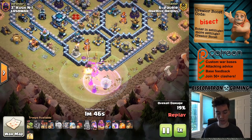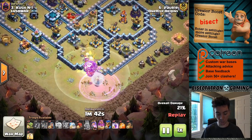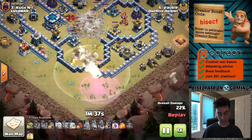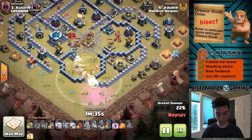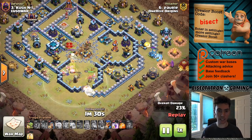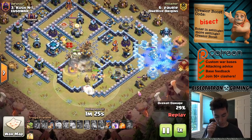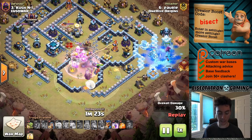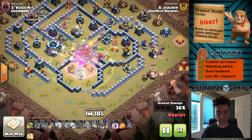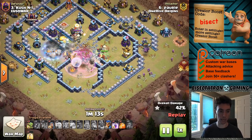Basically, a little Warden Walk to start — never hurts to do that on this type of attack — then entering in with four Super Witches, five healers, switching on to them, and then Quaking the middle open, a couple of Rages as well, the Queen to back everything up, King uses the funnel. Very similar to a Yeti Smash or a Pekka Bowler type attack, but the Super Witches tend to have a little more longevity in the middle. They're just pretty hard for the Town Hall 13 defenses to kill — the Scattershot.